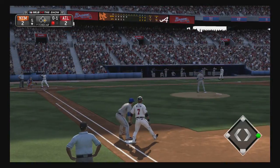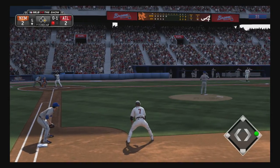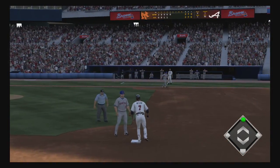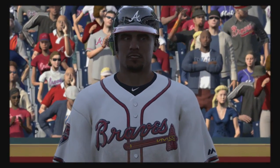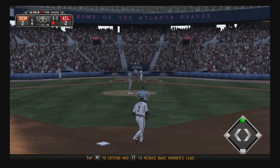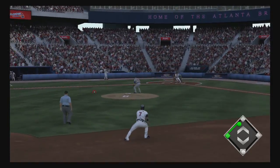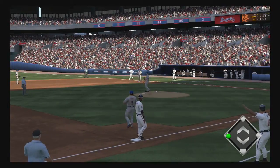The runner goes for second on a pitch outside, throw not in time — he's in there at second. Here in the middle part of this ballgame, he's wanting to give his guys the lead, so he picks a good pitch to run on and he's at second now as the possible go-ahead run. A ball hit hard on the ground at second, throw on to Davis at first, and there's out number two.